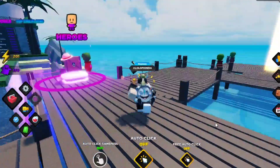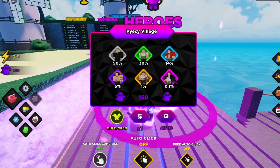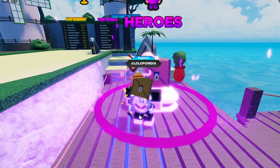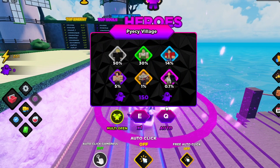In this game you have to complete the quest, and after that you can unlock new areas. Now I have 150 souls so I can unlock one hero. Let's try this one — okay, I got Ace! This is epic and this is good for me.